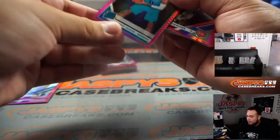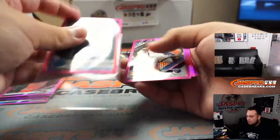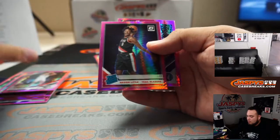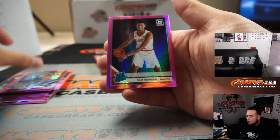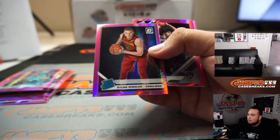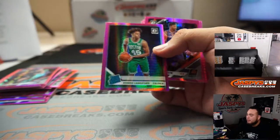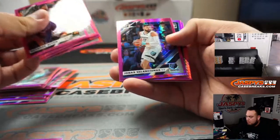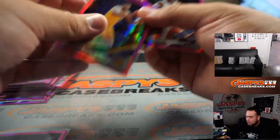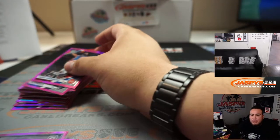We got Cody Martin rated rookie, DeAndre Hunter, Brandon Clark, Nasir Little, Cam Reddish, Dylan Miller, Nicolo Nelly, Romeo Lankford, another Brandon Clark, Anthony Davis. I'm gonna penny sleeve all these pinks anyway guys. Cody Martin rookie, Andre Drummond. And there you go guys, that was the break — this is a four-box mega box break pick-your-team number nine.